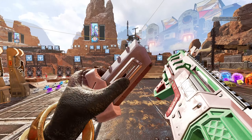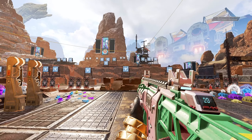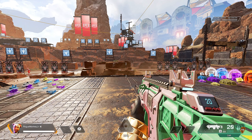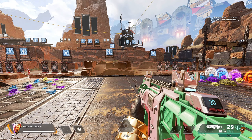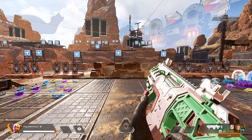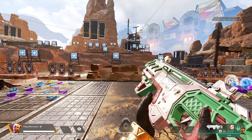First and foremost, one of the most unique features of the CAR SMG is its adaptability. You can use both heavy and light ammo with it. Basically if you have heavy or light ammo in your bag you can swap between the two by hitting the switch fire mode button and then you swap out ammo types.